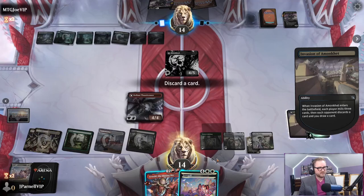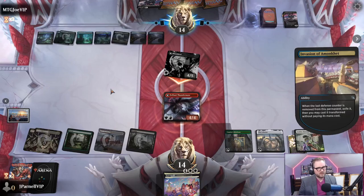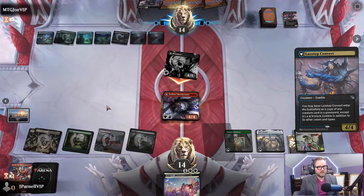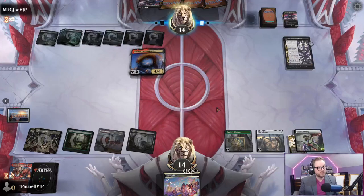Kind of want to discard Farewell but I think I need to keep it. Mill three, enters a copy of a 4/4 - that's gone. So this is a 4/4 but it's a black zombie - any creature card in a graveyard. Activate Shildred. Destroy up to one target creature. I hate this card but there is a time and a place - we're going to exile creatures and graveyards.